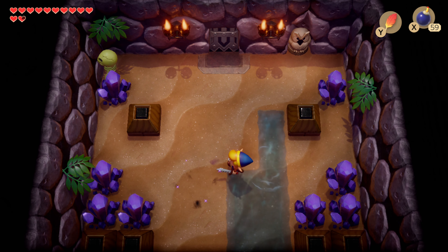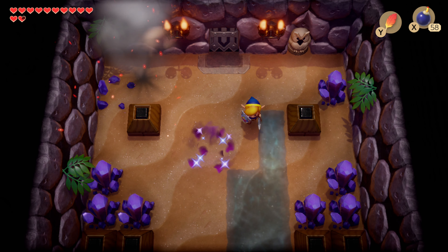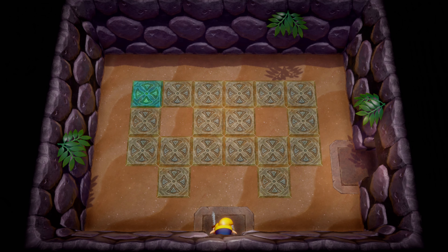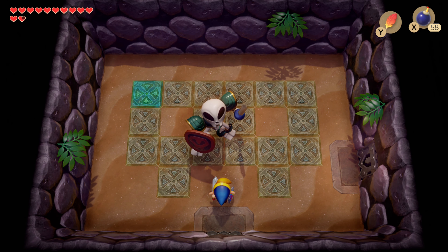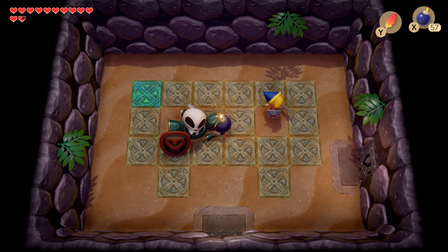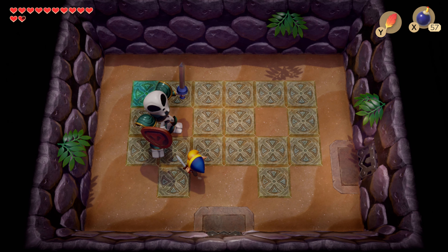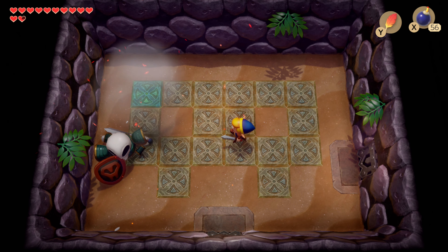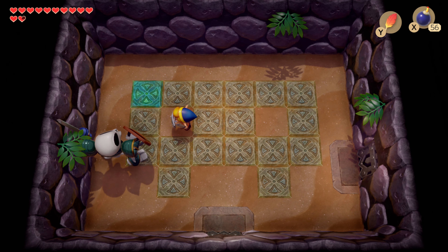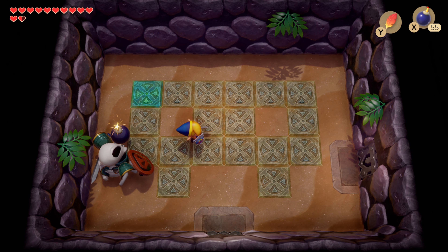Here I go killing again. You're supposed to eat the bomb — the bomb is your friend. This is the enemy I was talking about. Hit him, knock him down, drop a bomb on him — it does the most damage to him. And I guess his patterns will differ. I thought you had to block it because, you know, I complimented the game's better swordplay. Well, somewhat better swordplay anyway.